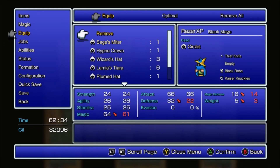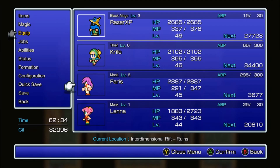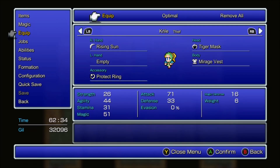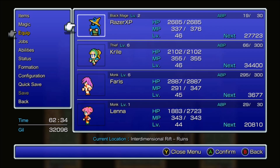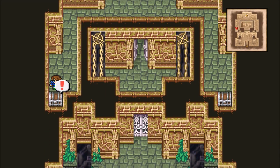I'll equip a Gold Hairpin on the main character to reduce the MP cost. Gold Hairpin - you gotta love Gold Hairpins. I'm gonna give a Gold Hairpin to her too, actually - I can't. Okay, let's continue on then.